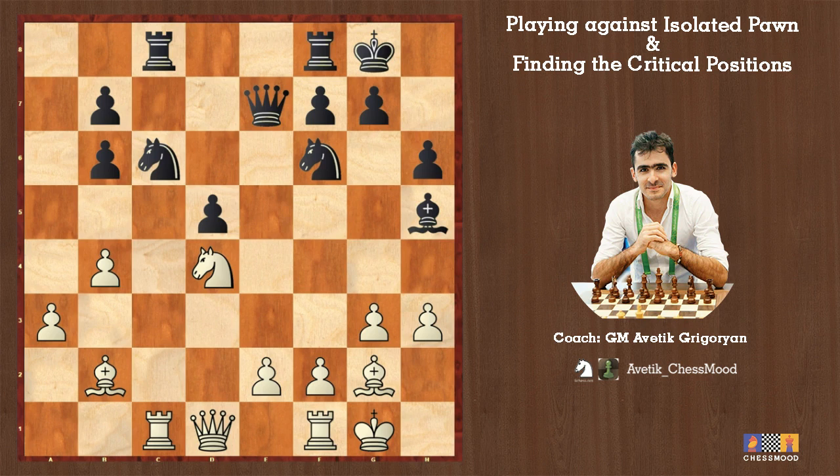Here is an important rule from Dvoretsky's books: whenever we are pushing on our opponent strategically, there will come one moment when we should begin to calculate and win the game. You cannot win with just pushing — there will come a moment when you must calculate and convert positional advantage into material advantage. Here was the exact moment to play knight f5, which opens the bishop on b2.